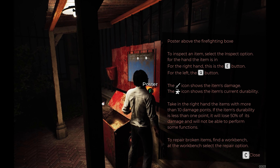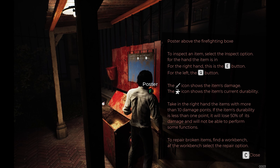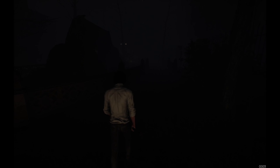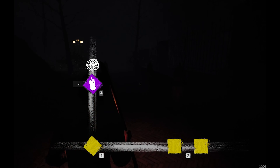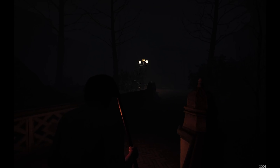Take in the right hand the item with more than 10 damage points. If the item durability is less than one point, you will lose 50% of the damage and will not be able to perform some functions. To repair a broken item, find a workbench and select the repair option. Now I have those charges as well, which I don't know what to use them for. It's pretty spooky actually.